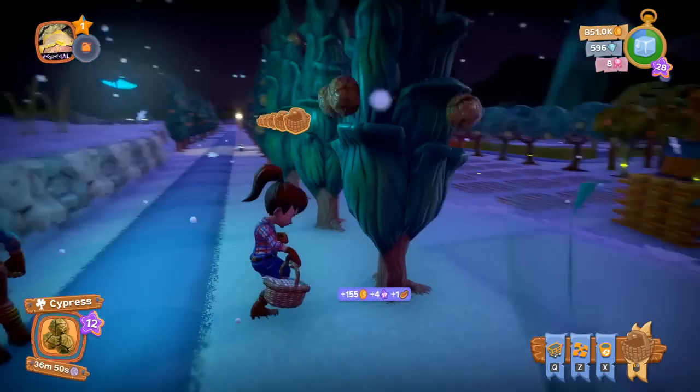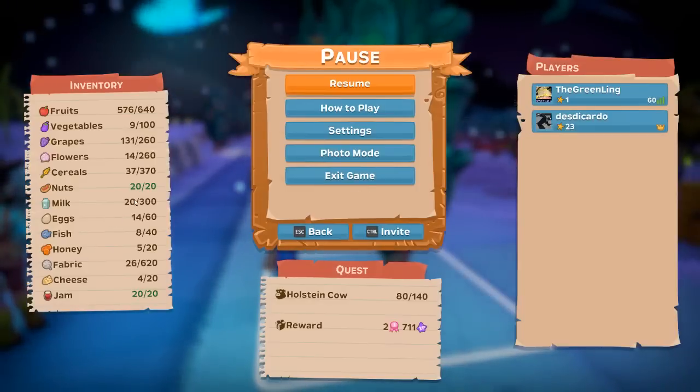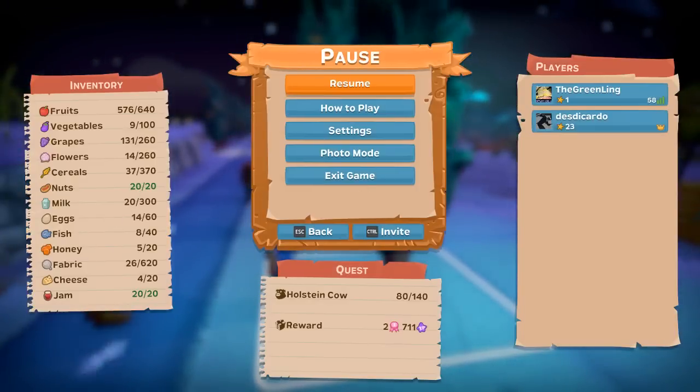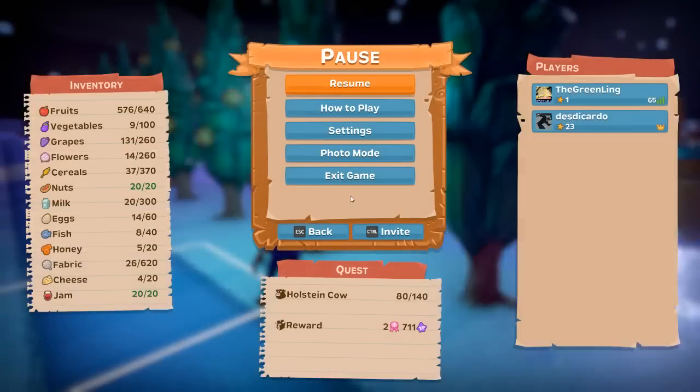If you hit escape, on the left-hand side of the screen you'll see inventory and how much of each resource you have. If we're maxed on nuts, we don't get any more nuts when we harvest from here — correct, we're not getting any more.